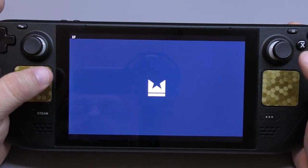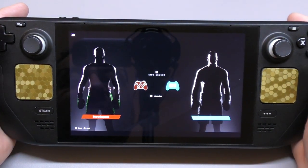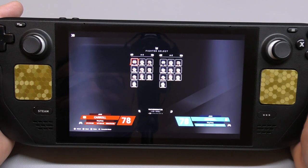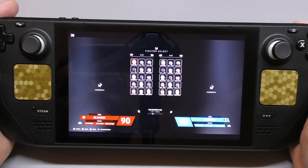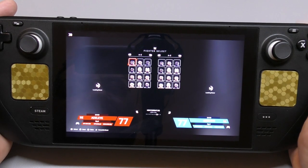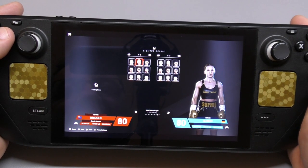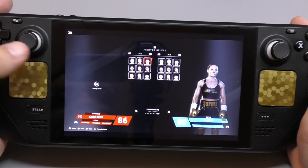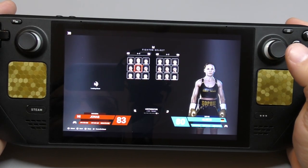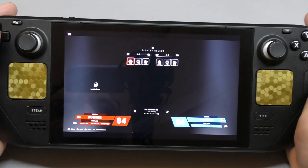One thing I'm actually surprised about is how many well-known boxers are in this game. Going into a quick match, you choose your side and change your weight class. You've got: Bantamweight, Featherweight, Lightweight, Welterweight, Middleweight, Light Heavyweight, Cruiserweight, Heavyweight, and Women's Lightweight. There are quite a few women in the game as well — Bridges, Ubaine, Bridges, Cameron, Chantelle.